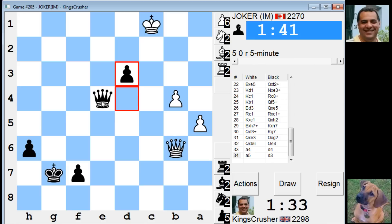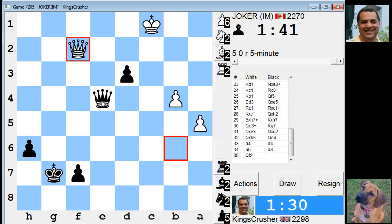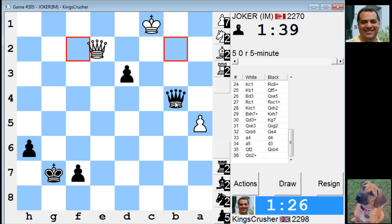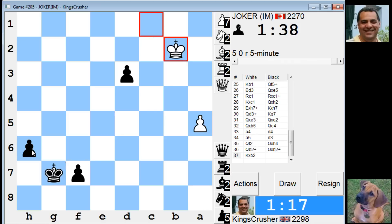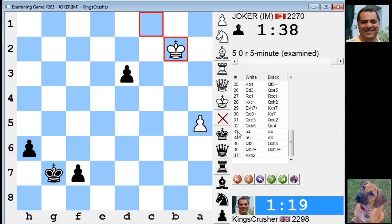It's got queen g1 if he wants that. I still think this should be okay. I'll take on b4 here - get rid of the two check past pawns. I just fluffed it. Yeah, whoops - I think I just fluffed it. That's a shame. Oh dear, oh well. Unfortunate. I think I was better but yeah, queen b2 - this one's dangerous.